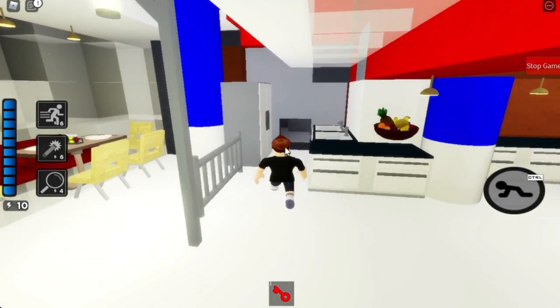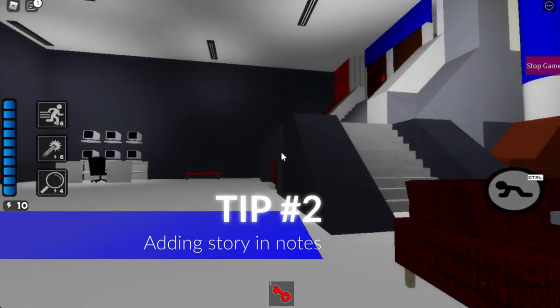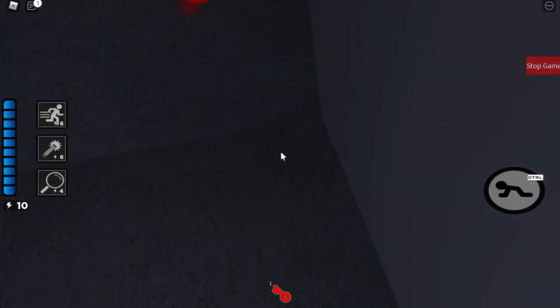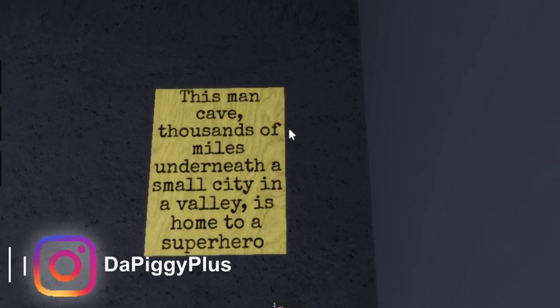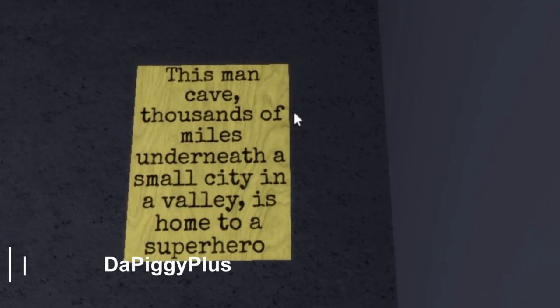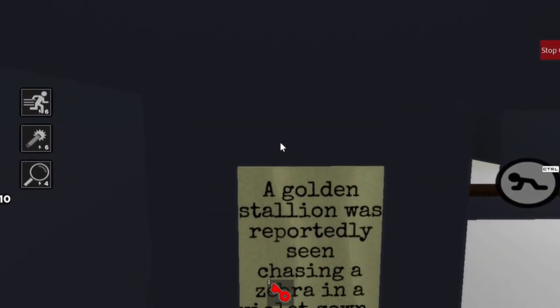Let's go back and read some of the notes — they really add to the story part of your map if you want to make a good map. Let's read one of our first notes. It says: 'This man cave, thousands of miles underneath a small city in a valley, is home to a superhero.' And there's another one right here. It says: 'A golden stallion...'